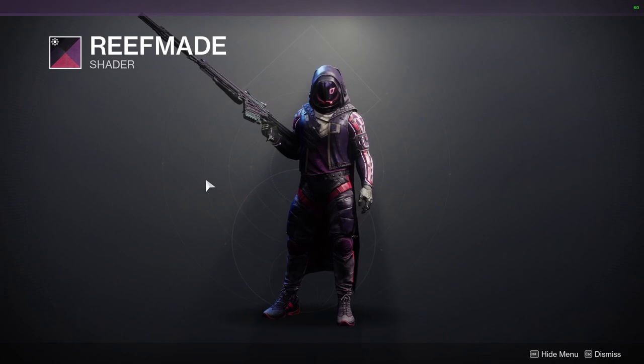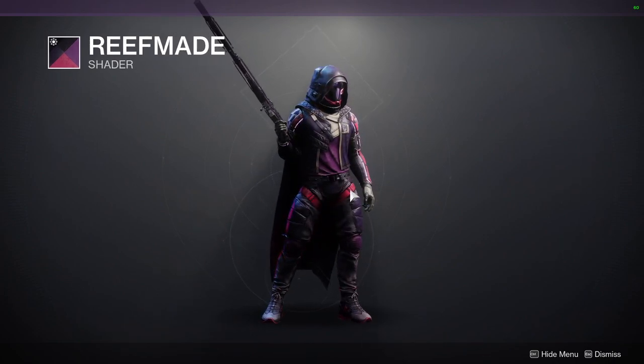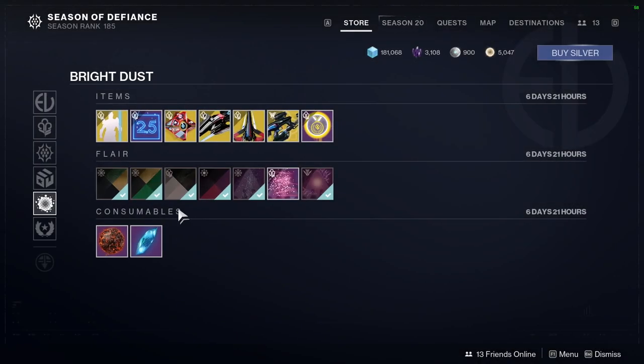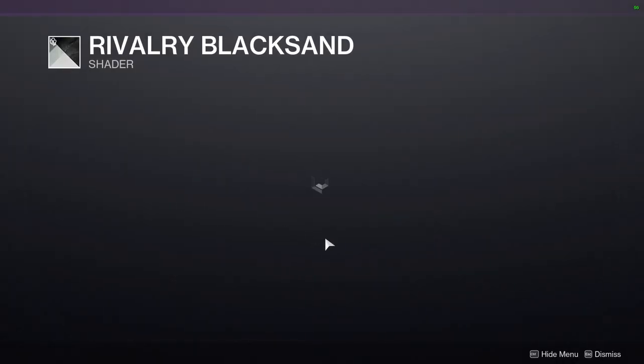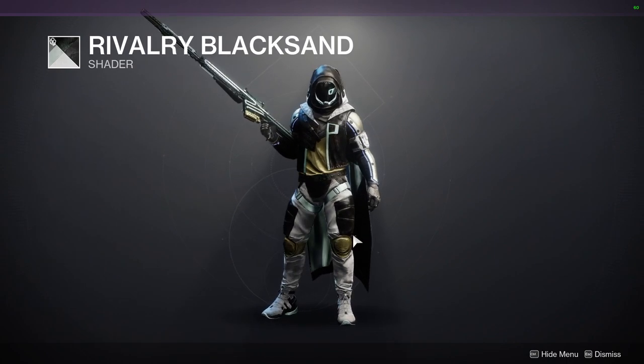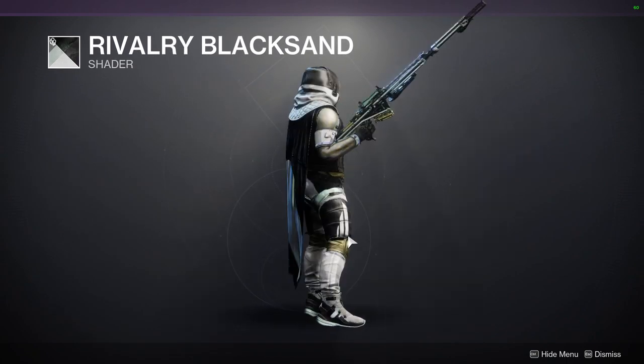For the shaders, it's Reef Made, which is an OK shader. I'm not the biggest fan of it — specifically this color right here, I'm not a big fan of, and the texture as well. We have Rivalry Black Sand, which is definitely cool on armor. I don't think it looks good with cloth, unfortunately.